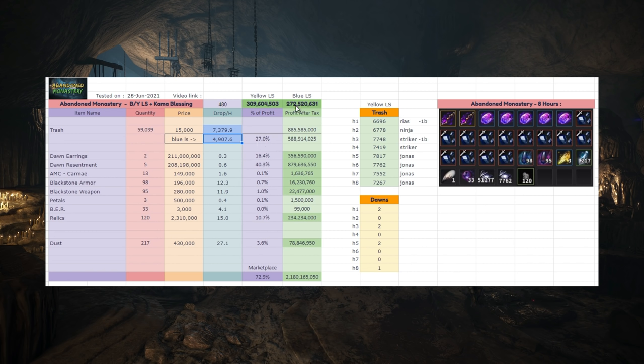In the end, the money per hour average is 272 million silver, with pretty much everything valued, or around 310 million on the yellow loot scroll with the better trash. About 25% — a fourth of your income — is just trash, and everything else comes from items you sell to the marketplace that get taxed.